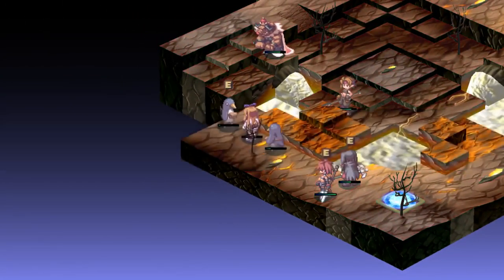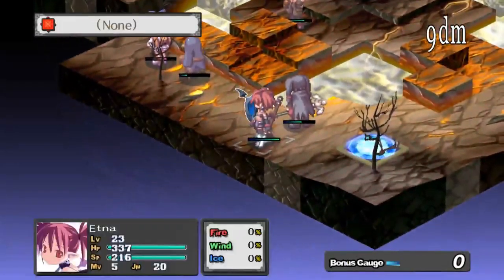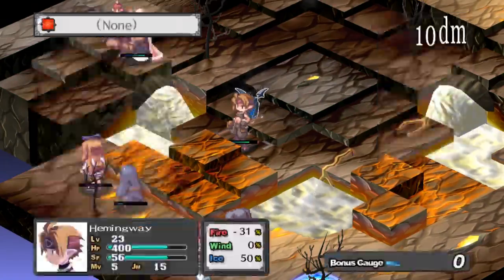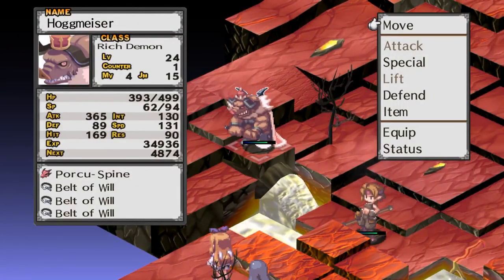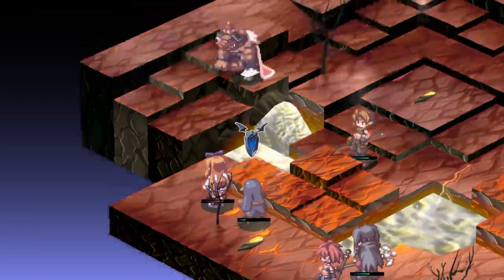Holy shit, that counter was strong. I didn't think you could counter if someone attacked you from behind. So that explains that. She's at full. He's a hundred away from full — he's about a hundred away from full. This is probably one of the better opportunities to attack.